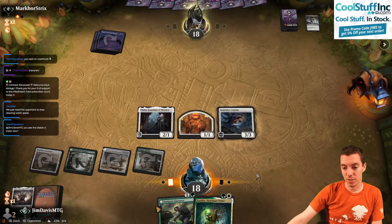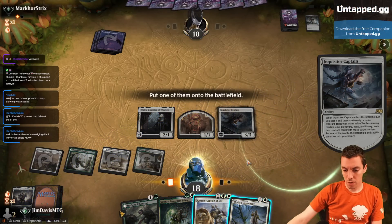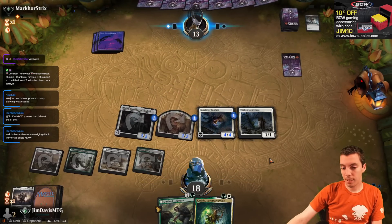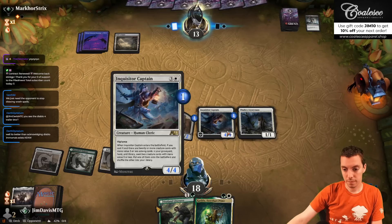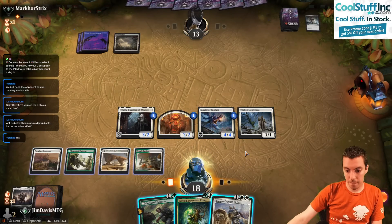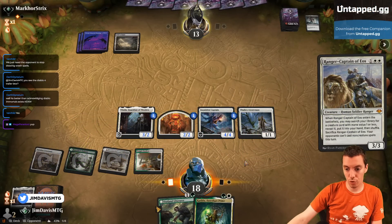Noxious Grasp — that's obnoxious. We want a Lieutenant here and just try to push damage and make Massacre a little harder. Makes a 4-4. We just need to win. There's no sugarcoating it. We need to win fast or we're not going to win because there's just a thousand Wrath of Gods. Let's get Ranger Captain of Eos and get a 1-drop, pump the Lieutenant.